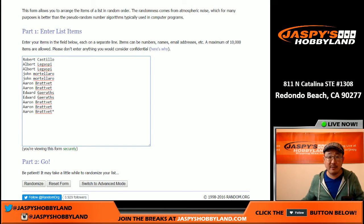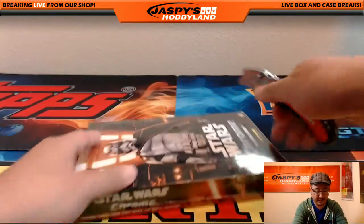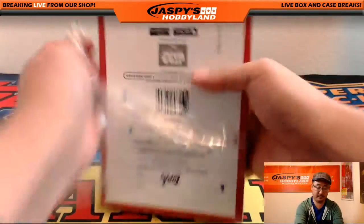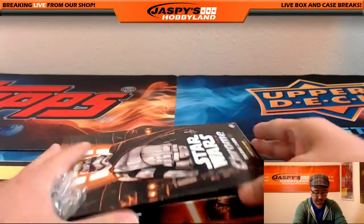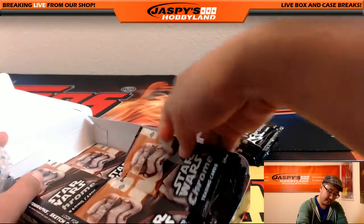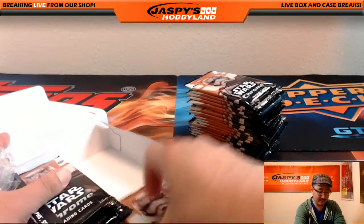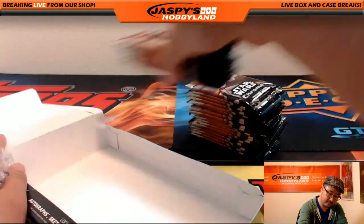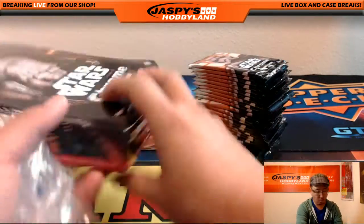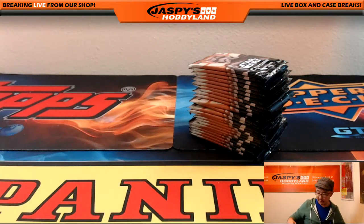Big thanks to these folks for getting in on the action. One spot gets you two packs, so we're going to be doubling up that list. First things first, let's pop this open and number the packs. Just released today, everyone's excited about it. A Daisy Ridley Auto could go for a boatload of money. You get one hit per box — we're looking for autographs, sketch cards, and medallions. That's the chase.